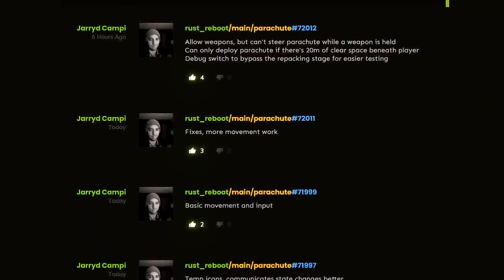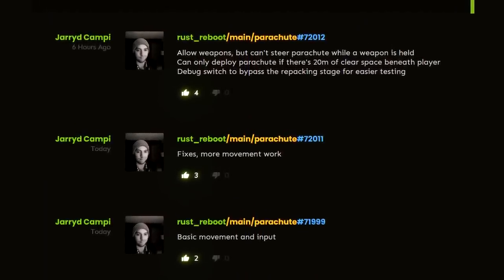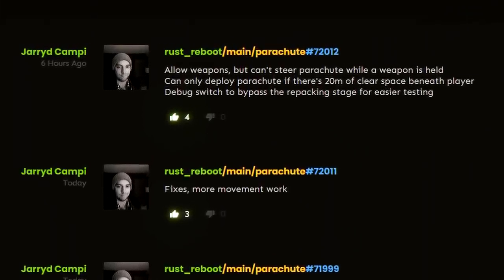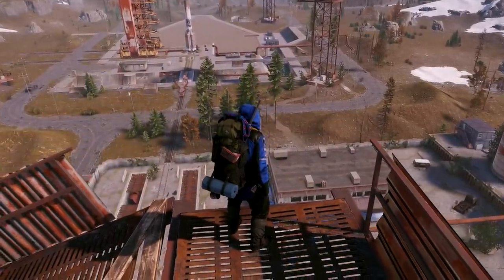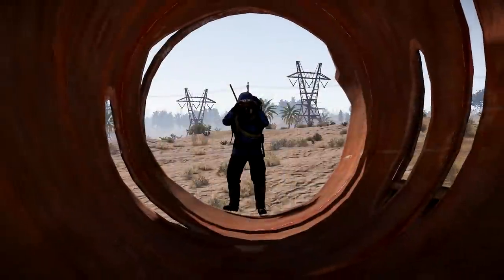And lastly, a parachute branch has sprung into life this week. Although it's too early to tell the full story, it seems that weapons will be allowed whilst it's deployed, although you won't be able to steer whilst one's held. You'll need to be above a certain height to deploy one — 20 metres at the moment — and it'll be possible to repack and presumably reuse them, although this is all subject to change.